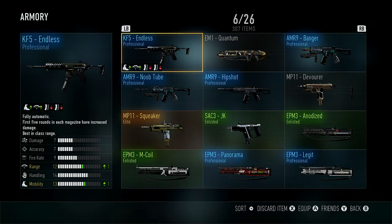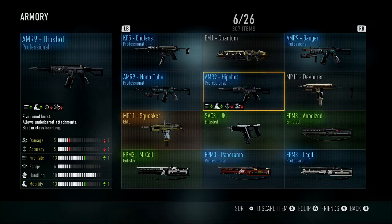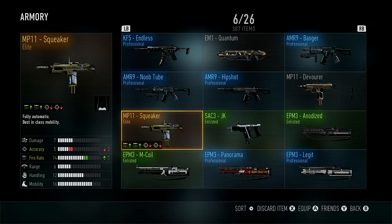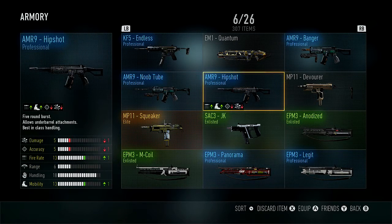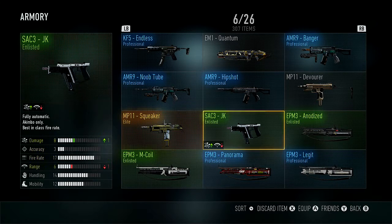The KF5 Endless is incredible — they don't really increase accuracy or damage, but the increase in range makes this weapon really good. The AMR9 — not many people use this weapon. I've seen some videos of people trying it but I didn't use it much myself — I thought it was pretty much garbage. The MP11 is another weapon people started using towards the end of the game cycle. I got the Devour and the Squeaker — the Squeaker is a little better because of the fire rate. Put a grip on it and it goes absolutely ham.